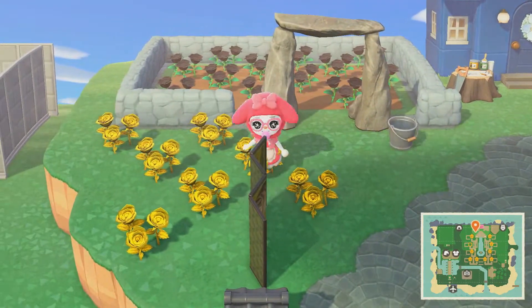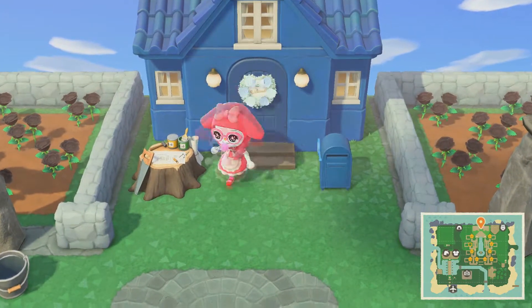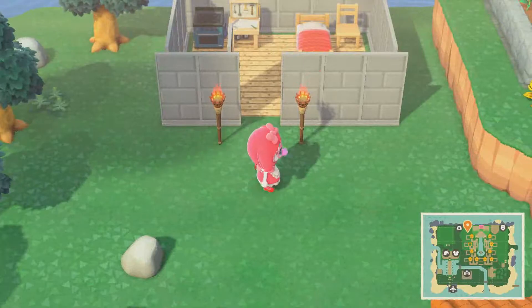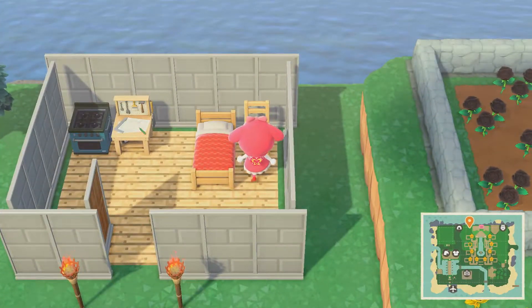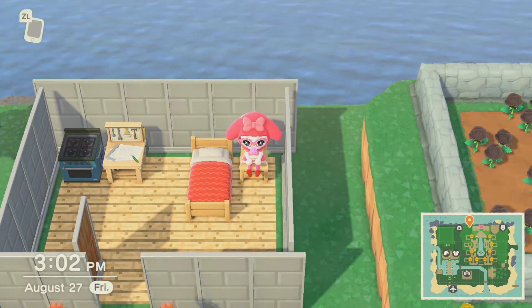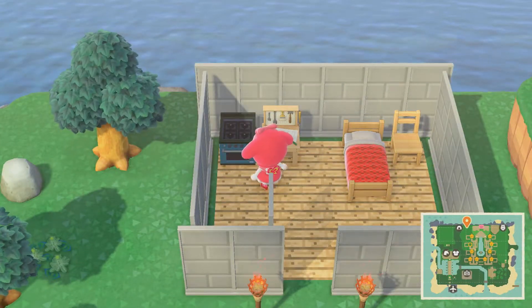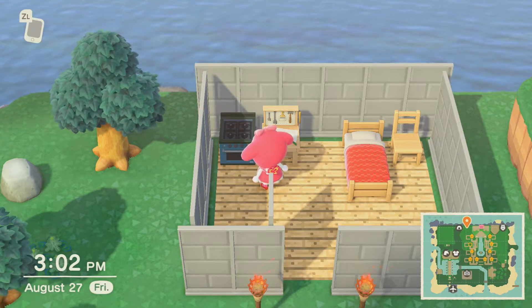Golden roses here — my collection so far. We can go into my house in just a second, but I want to show you over here real quick. I made a little Minecraft house — a little Minecraft bed, a chair, a door, stone brick walls, a crafting bench, a furnace. I wish there was a gray furnace or stove, but I don't think there is, and if there is I just don't have it.